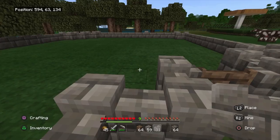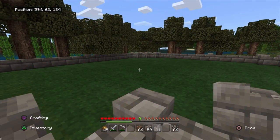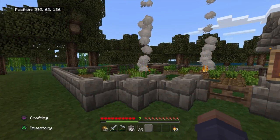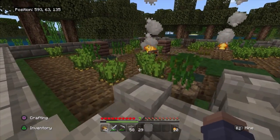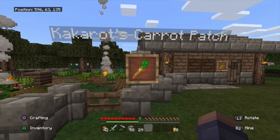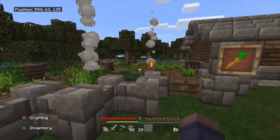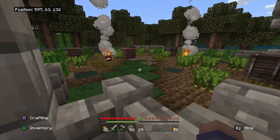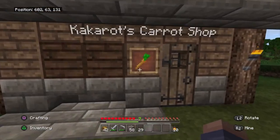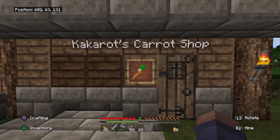We're going to put the carrots here, so watch this transform. In three, two, one. Well, that took a lot longer than I actually thought. There's carrots! And I named it Kakarot's Carrot Patch. This is what it looks like — I got carrots growing all over there, some barrels. I did a little upgrading and this is the shop — Kakarot's Carrot Shop.